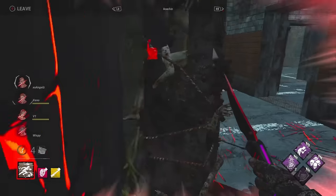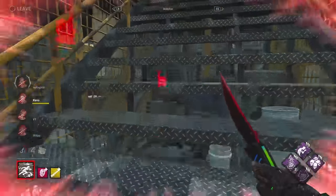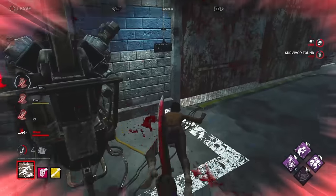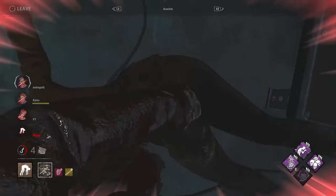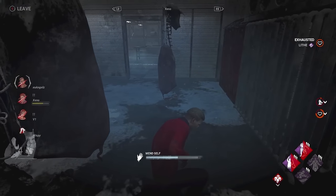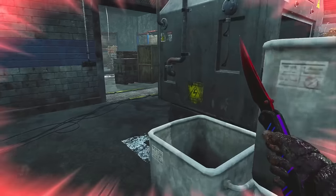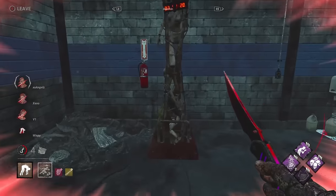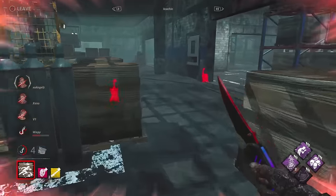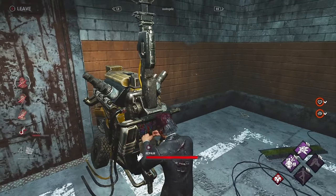He's actually going for a mindgame. He makes it back to that window — that was insane pathing by Xeno. He had absolutely nothing to work with, passed around the pillar and got to the window. That will be a miracle if he manages to stay alive a little bit longer. Whiskey going down again. The Oblivious add-on is definitely MVP at this point. And this is the third Deathhook — no tunneling. This is kind of common for Japanese games: they don't tend to tunnel that much. They play macro, interrupt the gens, and don't focus on getting one survivor out. And you can't argue against it — it's working.